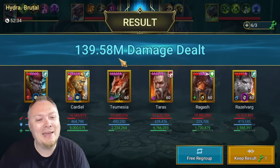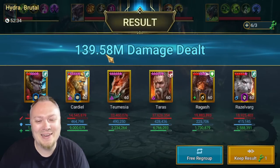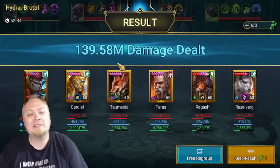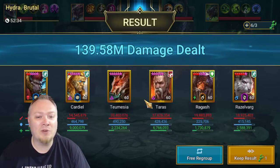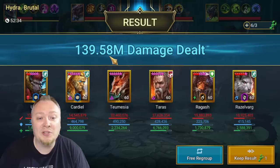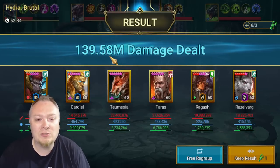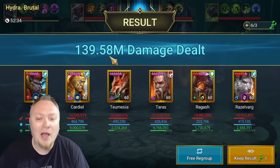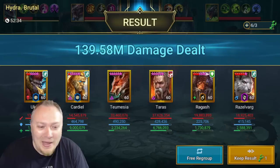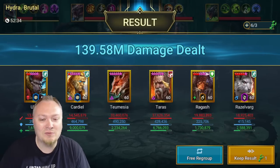We ended up with 139 million. It's all about how many times that head of suffering pops up. In this run and in the run last night, the head of suffering popped up almost every single time, and that changes a lot with all my AoE attacks on Razzlevarg, all my AoE attacks on Ukko, and then Terrace's massive damage.